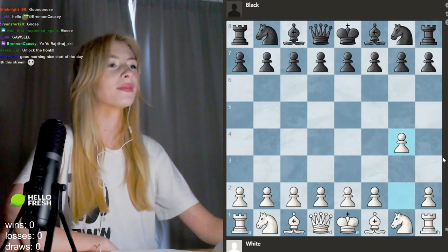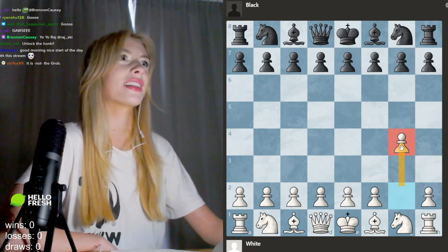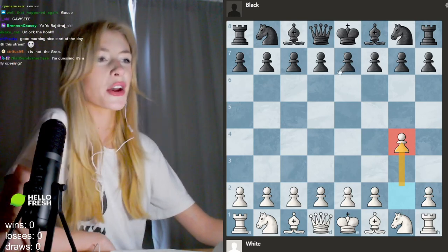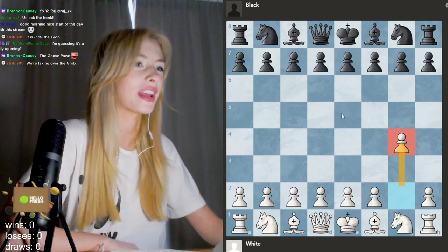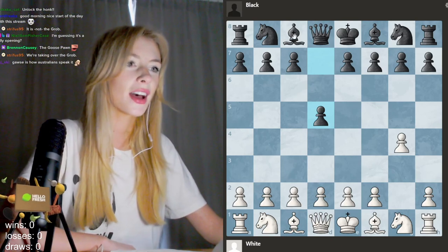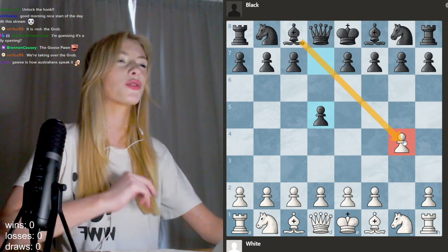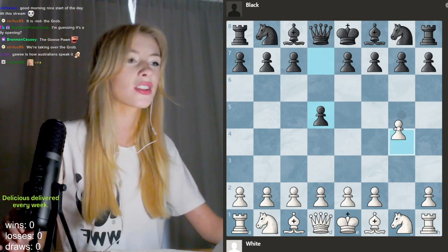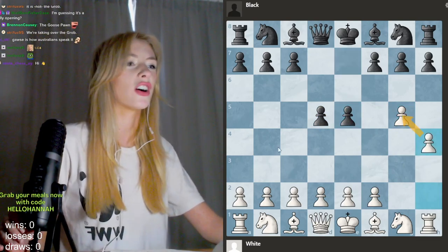We start off with the move G4. Now this already exists as an opening — it's known as the Grob opening — but today we're going to delve into what's known as the goose opening, which is a little bit different. So the first line of the opening that I want to show you guys is the main line goose opening, where if they go d5, which is probably the most common response, they want to open up this bishop and they want to attack this g4 pawn.